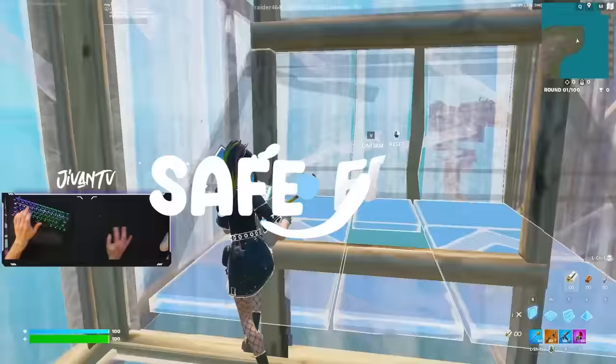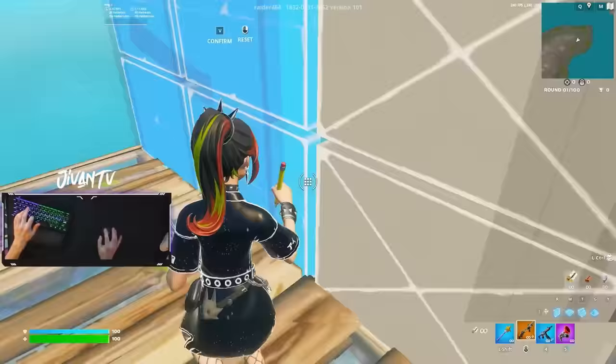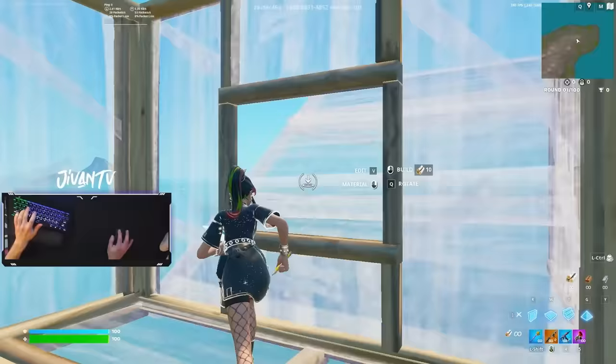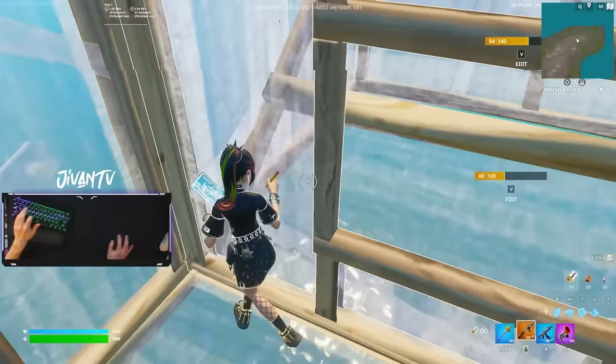This next drill is similar, but it's going to help train your mind to do optimal edits. I want you to practice doing exactly what I'm doing on screen here. Most people do a wide edit and just run into the opponent's box to take their shots, but if you can get it down doing it through a window, you'll have that right hand peek on the opponent and it'll be much better for you in the fight.